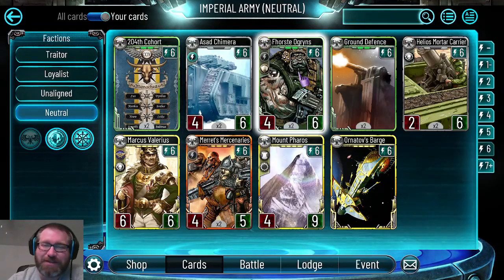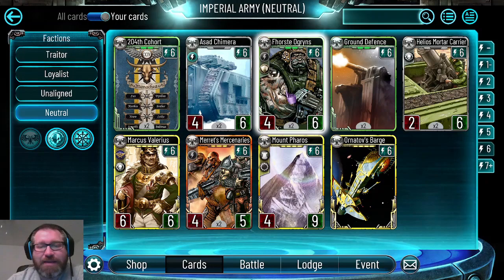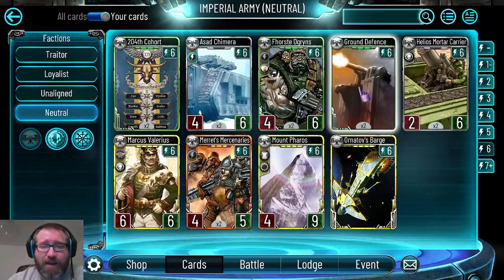Forced Ogrens are good generally and get even better when you play them with Ornithoph's Barge and generate the high roll - getting four of these guys is a great feel-good moment. Otherwise you'll probably play them early on. It's a decent rare that quickly gets outpaced. Its ability gains attack every order whether that's your turn or post-turn, so it can very quickly reach five or six attack. But as a frontline unit it's susceptible to cards like Breach.